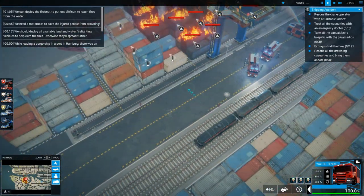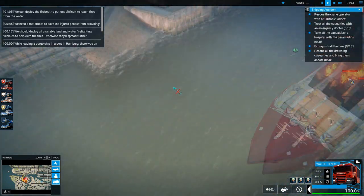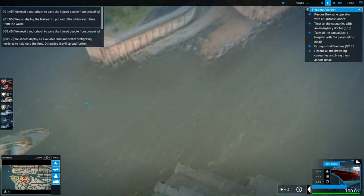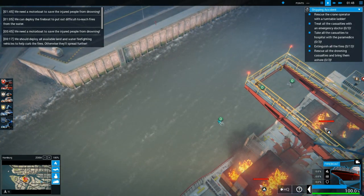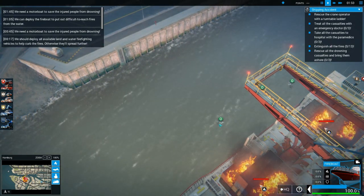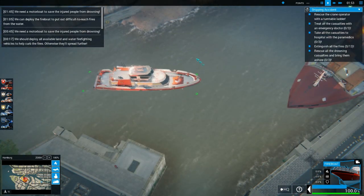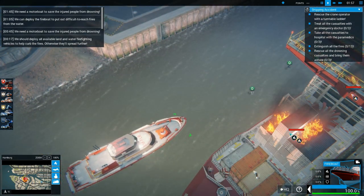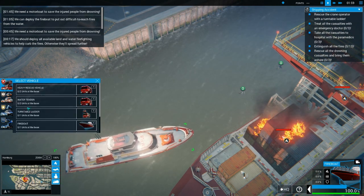This guy can start coming in over here. Where is his boat? It's coming. It is a pretty big boat. Save the injured people from drowning. Do I not have it selected? What type of motorboat do I need?